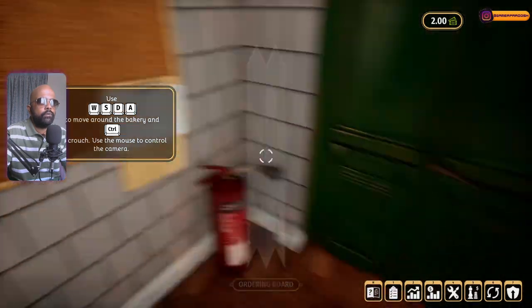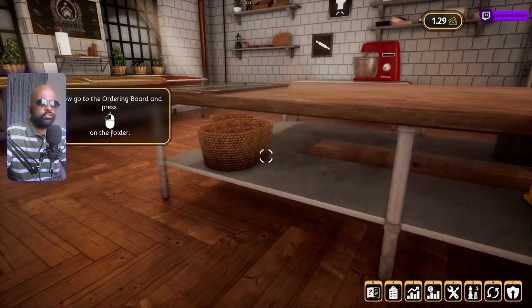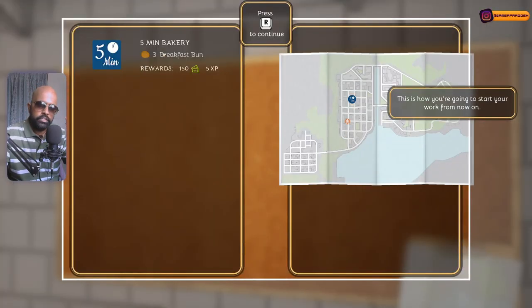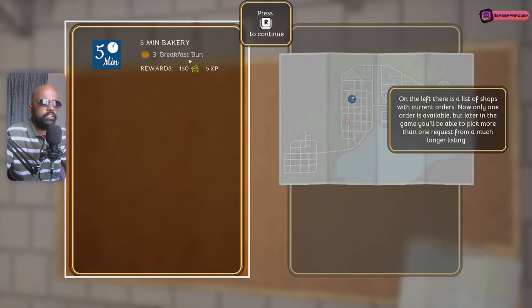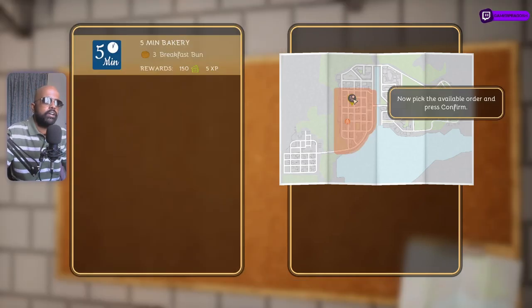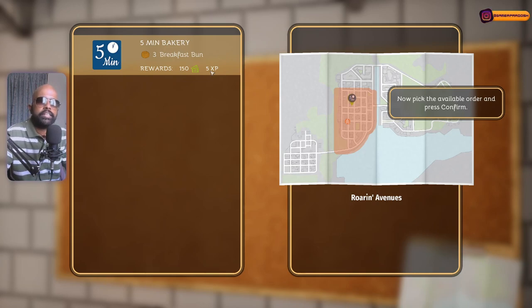Once you get into the game, you can move around — crouch for control. Now go to ordering food and click the first order. It's five minutes away from our bakery — just kidding. The first thing we're gonna be making is three breakfast buns, the kind you have with tea, like a butter bun. Your bakery is here and you need to deliver it there. You'll get 150 cash and 5 XP.